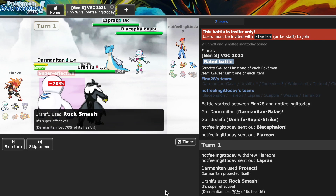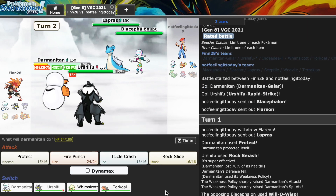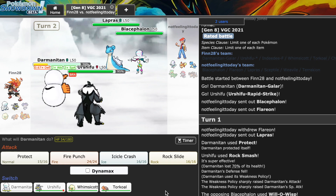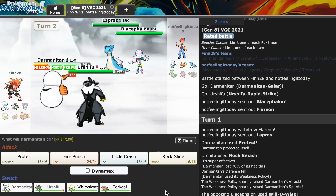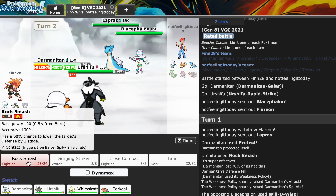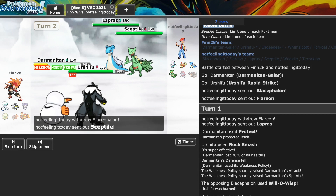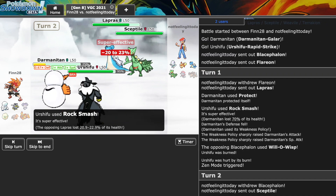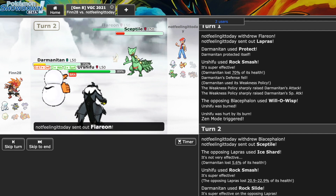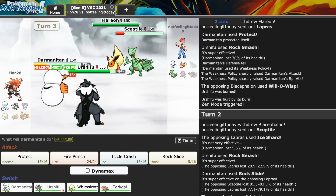We don't see a Dynamax from their side - absolutely perfect. There's our Rock Smash, there's the Weakness Policy. Will-O-Wisp does not matter at all. Zen Mode activates - it doesn't activate just when you hit 50 HP, you actually have to wait until end of turn, which is another reason Protect is really good here. Rock Slide - yeah, I don't see any need to Dynamax. Rock Smash is useful here to lower their defenses, so it acts like a Helping Hand in itself.